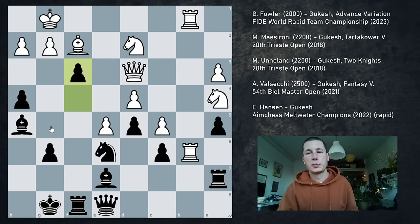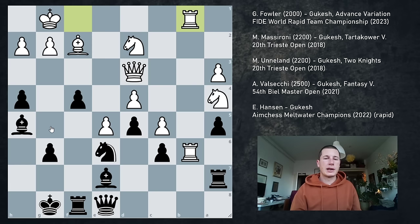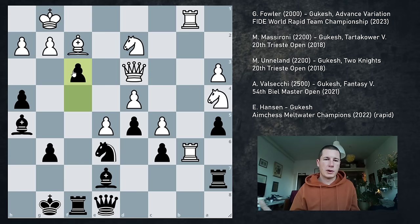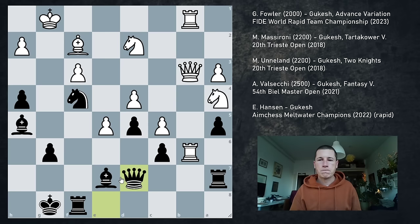So Rb6, Qe8 defends the pawn but more importantly prepares a queen switch to the kingside. Excellent understanding of the position by Gukesh. Rfb1. And now f3 — this is the killer move, opening the position up. There's no more hope. If you don't take, I'm going to take. If you do take, my pieces are coming in. This is actually an excellent clearance sacrifice which prepares to give this monster knight an even better square — the knight wants to go into f4, we have to get rid of the pawn. So this was taken. Nf4, tempo on the queen. Qb3, he would like to trade off queens but we're not going to allow that. So Qd7.